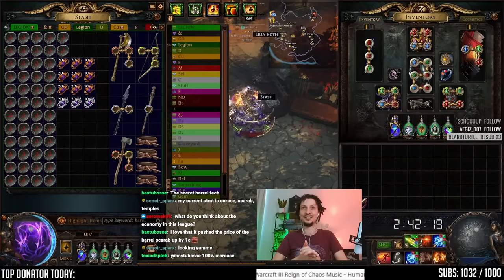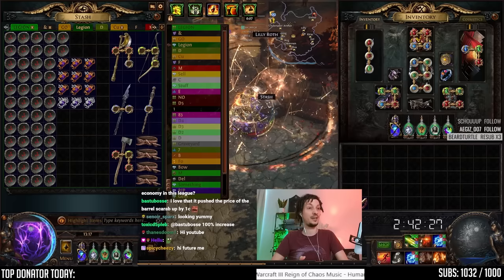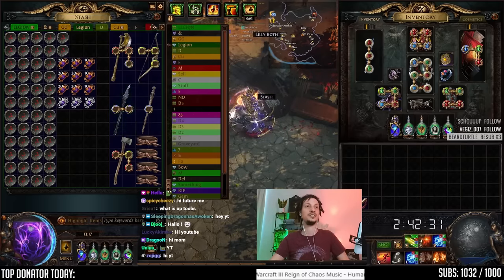Welcome back to the next episode of Based or Cringe, Money or Meme, Bait or Great, Cash or Trash. The names just keep coming. It's Atlas Strategy testing time.